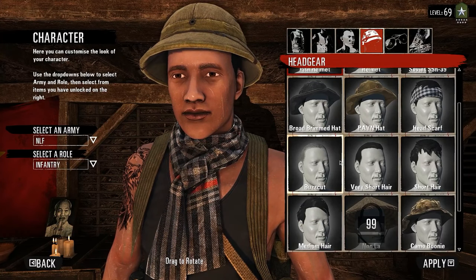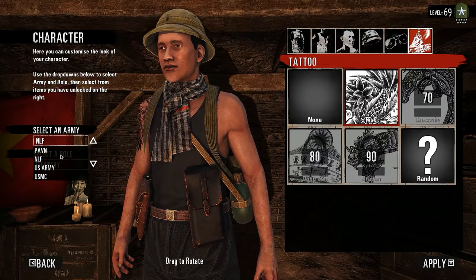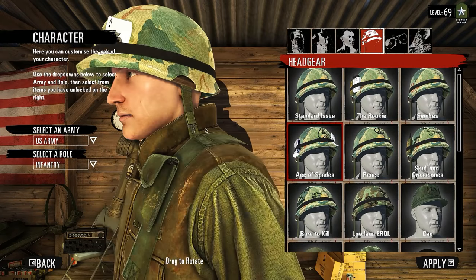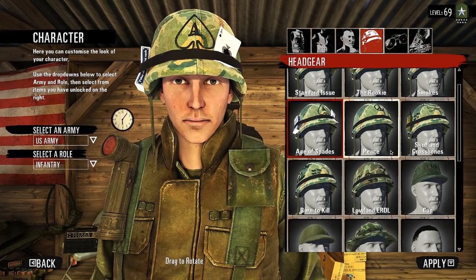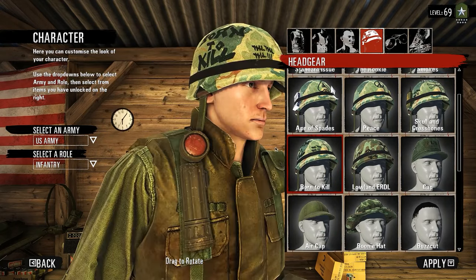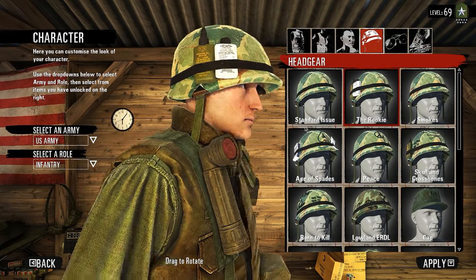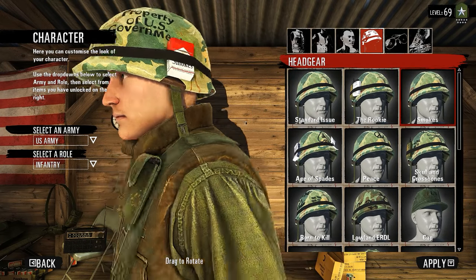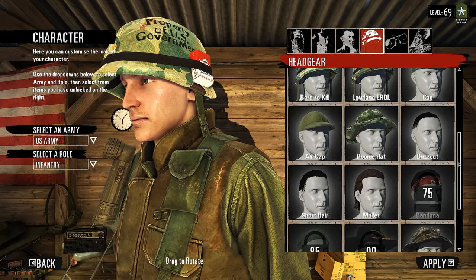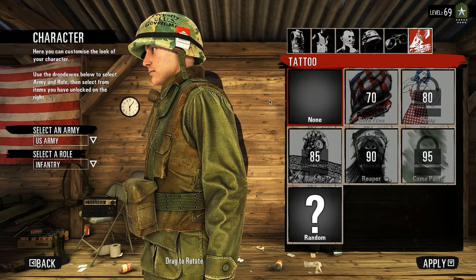Another tip is to pick clothing that is not the flashiest. You may not look as cool or get to show off your rank, but picking more muted, boring-colored items means you'll hide better in the foliage. The brighter items that show off your rank are more easily identifiable and don't blend as well, so they could cost you a better kill streak because you'll be spotted.